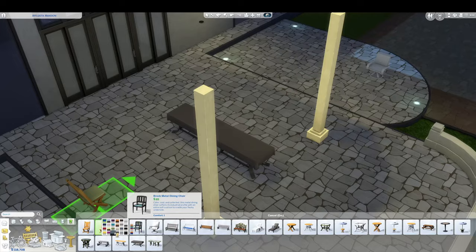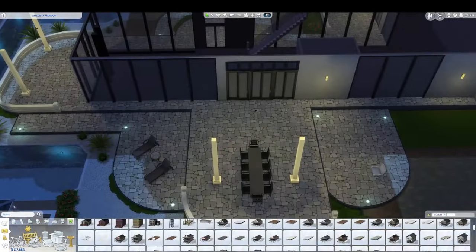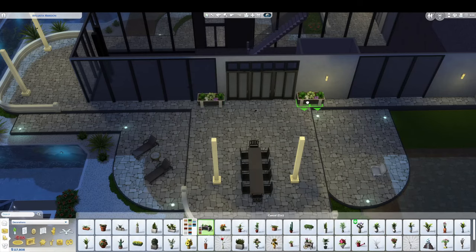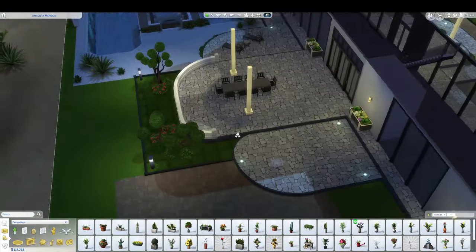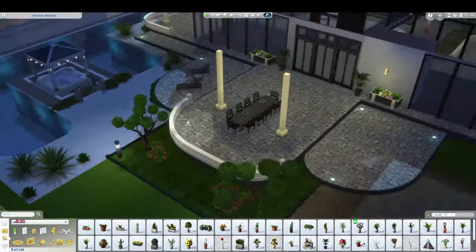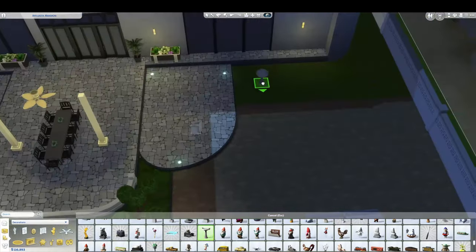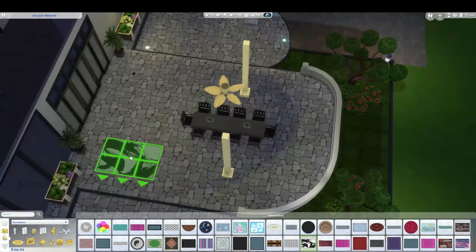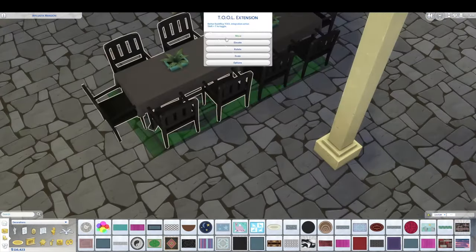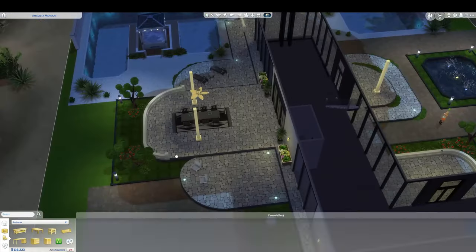I put some tables there, thinking 'am I going to have an extra dining area down there?' This build took a few days to do, so over the following days I couldn't figure that out. I didn't want to over-clutter the place. Being a base game build, I thought I'd keep it fairly sparse, but I didn't want it looking empty like some of the EA builds. I thought this would be a really nice place to come out and have breakfast in the morning and get an awesome view.